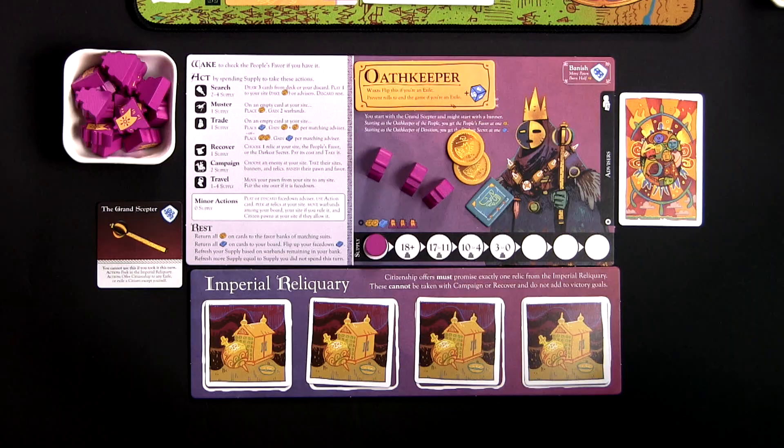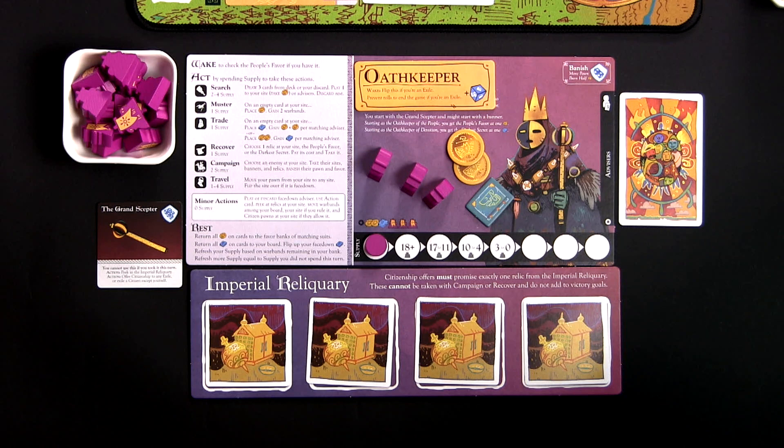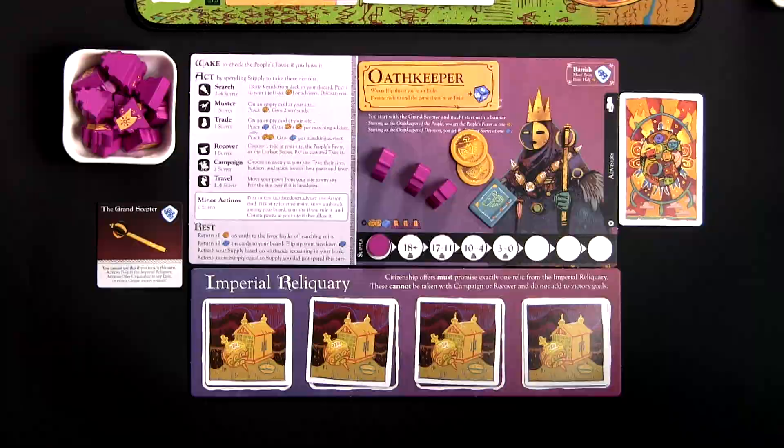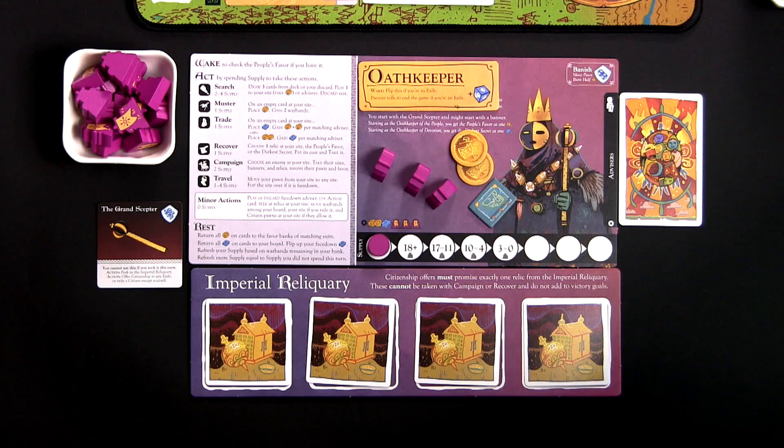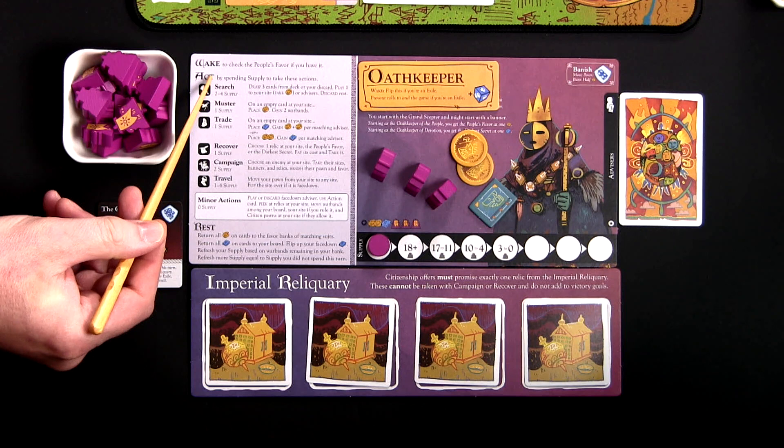The Chancellor takes the first turn of this walkthrough and we start with the Wake phase. Since it's the beginning of the game, there's really not much that happens here. The Wake phase is really just to see if anyone meets a winning condition, or maybe you have a card — one of your advisors — that has an ability activating during the Wake phase. So we move on to the Act phase, which is where most of the turn takes place.